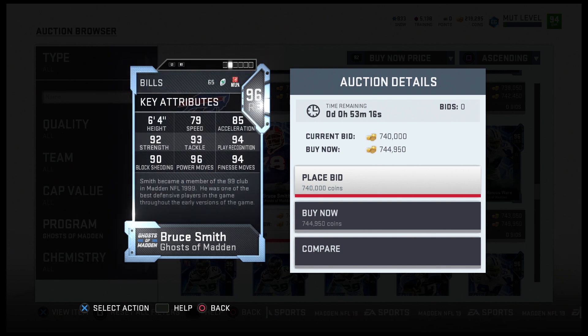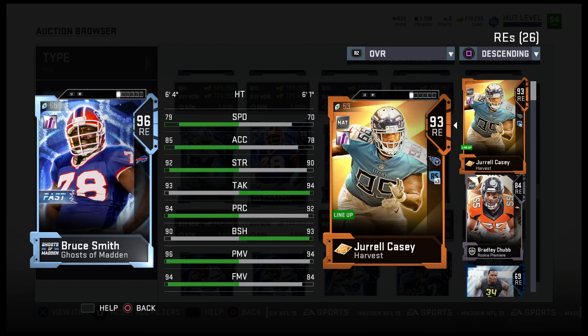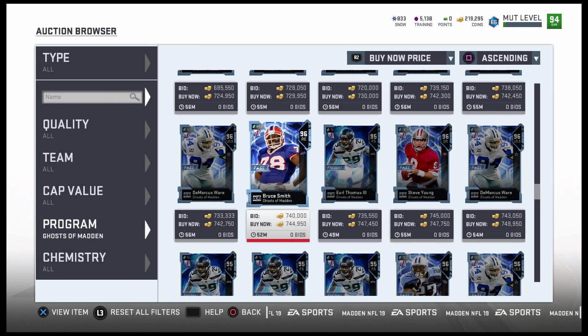Bruce Smith — right end, 79 speed, 85 acceleration, 92 strength, 93 tackle, 94 play recognition, 90 block shed, 96 power move, 94 finesse move. He's actually better than my current right end — I got your boy Reggie — he's definitely better. The only thing is the block shed, but overall Bruce Smith looks super super good. Powered up he'll probably be a 98 or 99, so this card is going to be super glitchy too with that 80 speed on him.